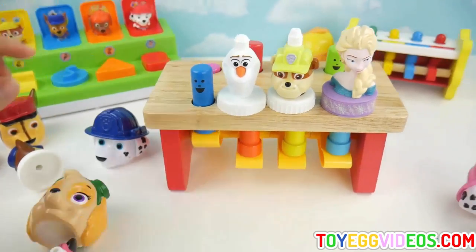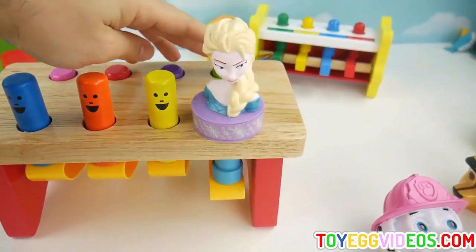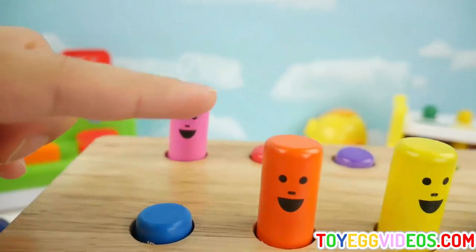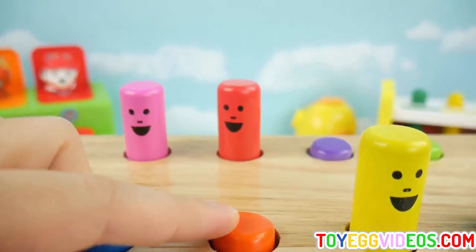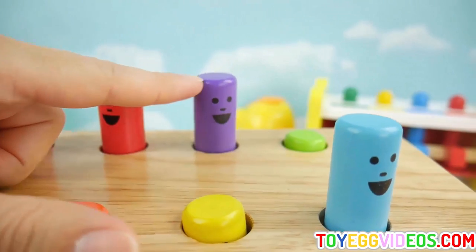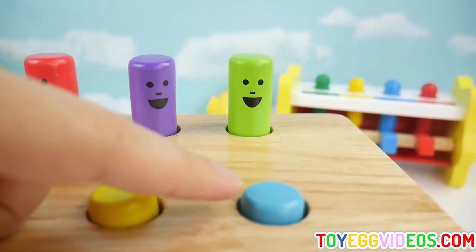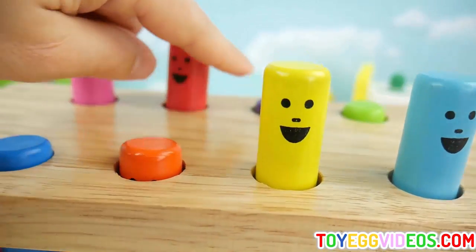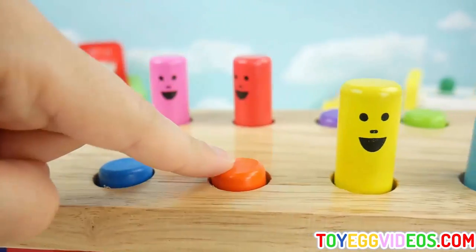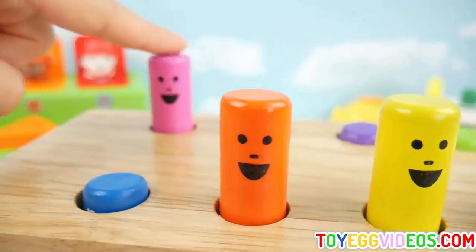One, two, three, four. Here's the blue peg and there's the pink peg. Here's the orange peg and there's the red peg. Here's the yellow peg and there's the purple peg. Here's our light blue peg and there's the green peg. One, two, three, four, five, six, seven, eight.